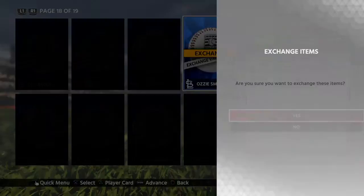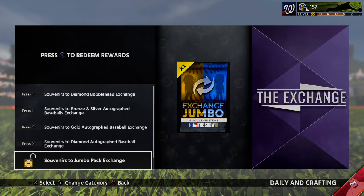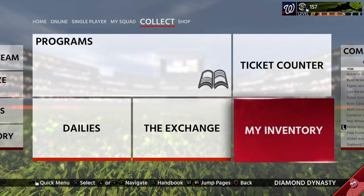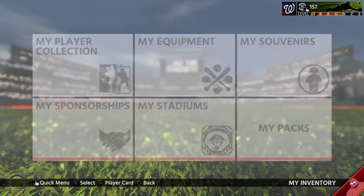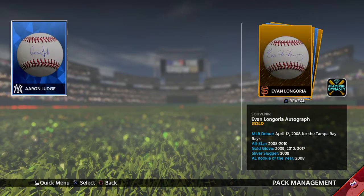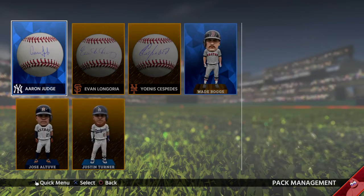So you're going to take the bat, the hat, and the baseball — you're only 15 points over the threshold — and you're going to exchange it. Look, I have 157 stubs right now, and after this you guys are going to see me make a lot of money.